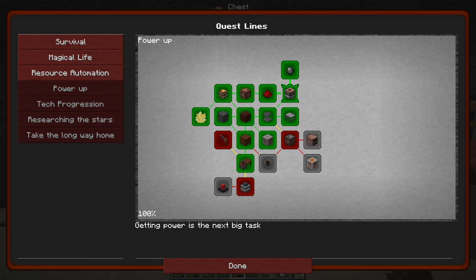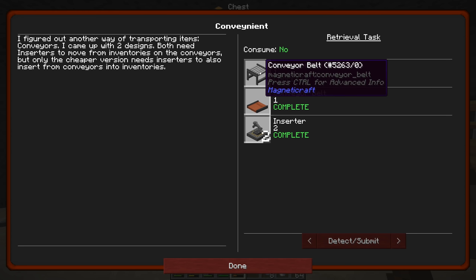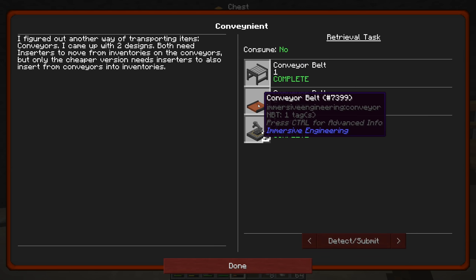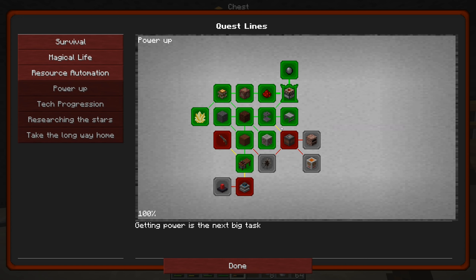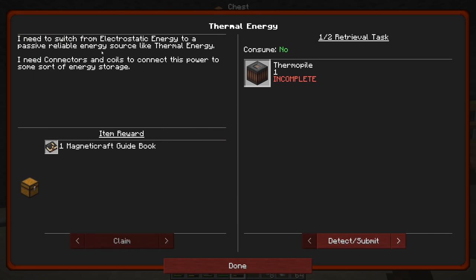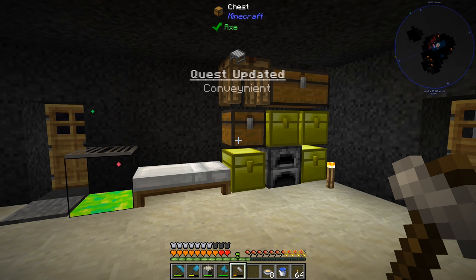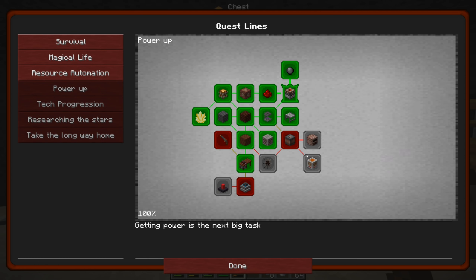That unlocked nothing further - we just have the different conveyors. We're probably not going to use the Magnetic Craft conveyors at all since the Immersive Engineering ones are better and do what I want. The quest book even says they're not that good so I don't think it's worth investigating further. Now that that's done, we can move on to the thermal energy quest - I need to switch from electrostatic energy to a passive, reliable energy source. This will also lead to powered smelting and powering the crucible.